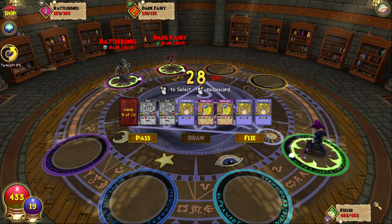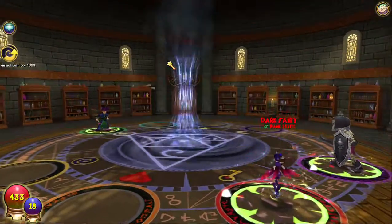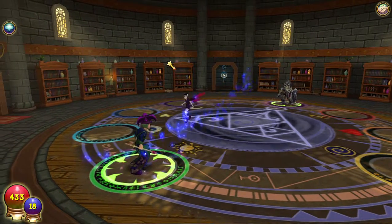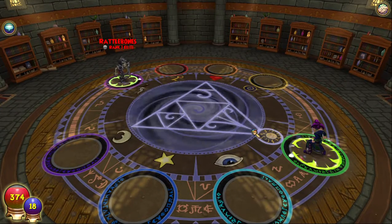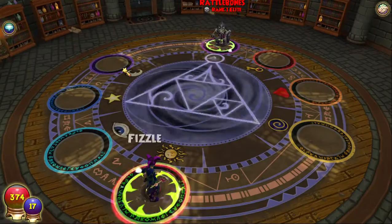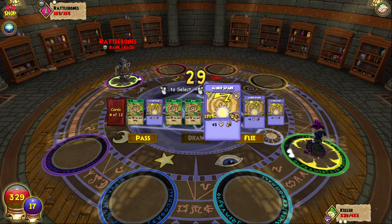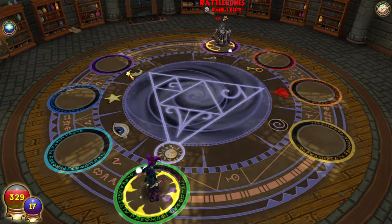These should be no problem. Let's Thunder Snake the Dark Fairy — it should kill it. Yes it did! Now we've got this Dark Sprite, which shouldn't do too much damage — only 59. I've only got Thunder Snake; theoretically it could kill him but it fizzled. Now I'm going to have to use these other spells since I don't have any more Thunder Snakes. At least they can't fail — they're just going to take a long time.